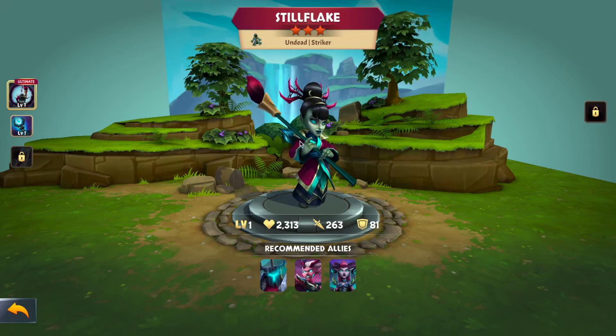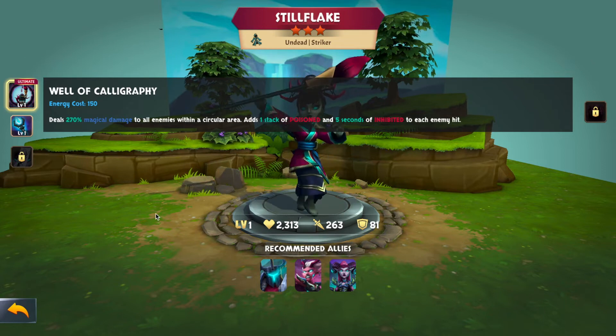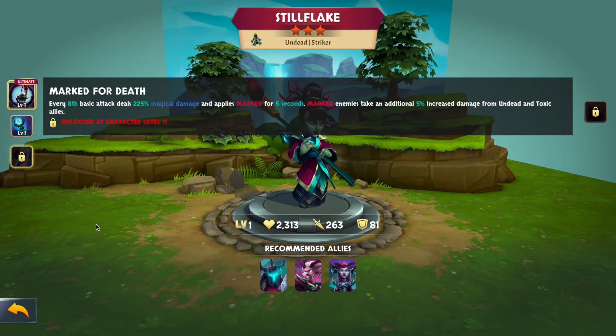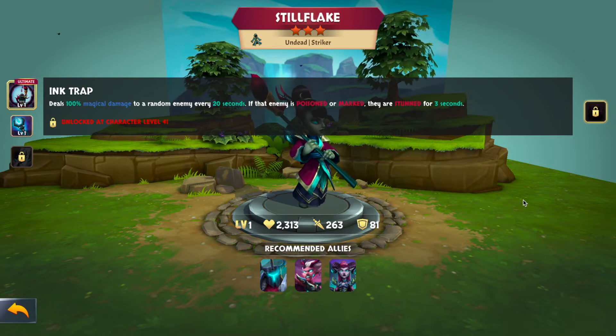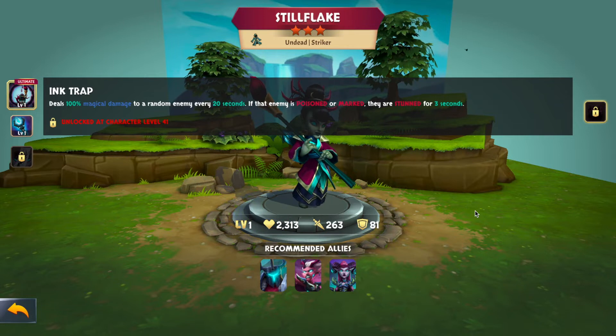In the three-star heroes, we have Stillflake, an undead striker carrying a paintbrush. Her ultimate, Well of Calligraphy, deals 270% magical damage to all enemies in a circular area, adds one stack of poisoned and five seconds of inhibited to each enemy hit. Every eighth basic attack deals 225% magical damage and applies marked for five seconds — marked enemies take 5% increased damage from undead and toxic allies. Her passive, Ink Trap, deals 100% magical damage to a random enemy every 20 seconds, and if that enemy is poisoned or marked, they're stunned for three seconds. The stun is conditional but she applies both poison and mark herself, so she should trigger it consistently.